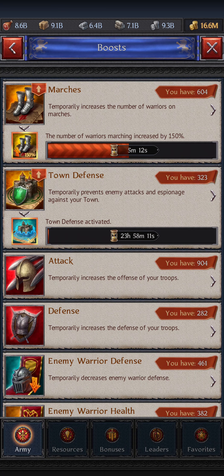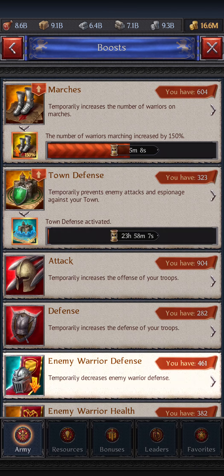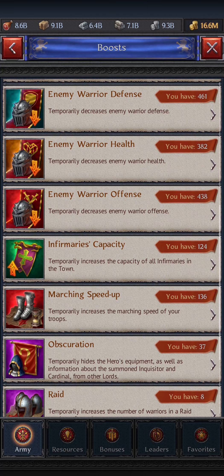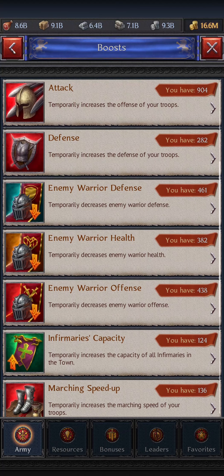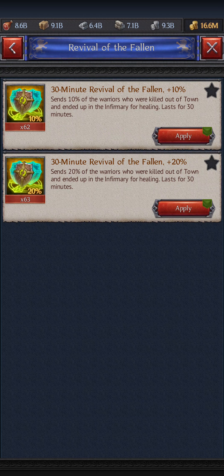To know when everybody has joined, the host of the raid shouts in the chat 'boosts.' So you go to your boost, apply all your boosts: attack boost, defense boost, enemy defense, enemy health, enemy offense, infirmary capacity 200%, or another one, and reveal of the fallen 20%.